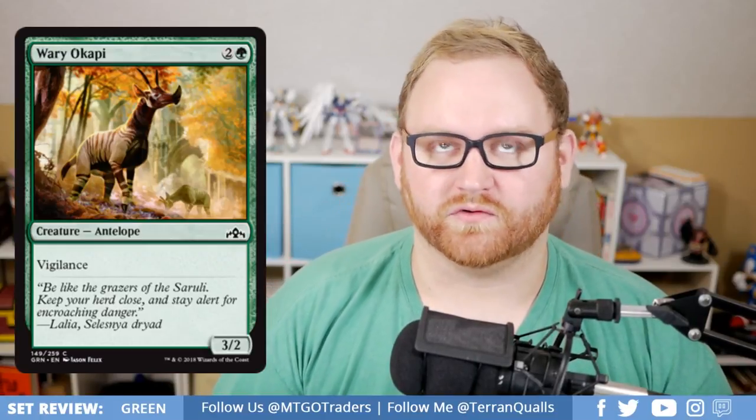Wary Okapi is a 3-mana 3/2 common Antelope with Vigilance. This is a great common — a great attacker. A 3/2 is going to trade with most things, and Vigilance means it can attack and block, which is great for Draft and Sealed. Basically just a bread-and-butter card for Draft and Sealed. Not going to see play outside of that, but it's a fantastic attacker on turn 3 or 4.